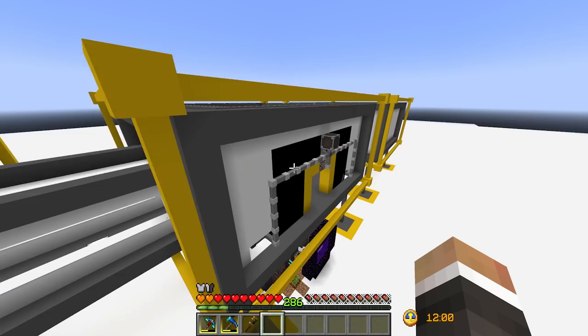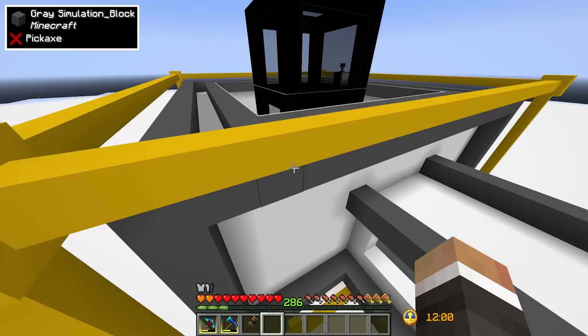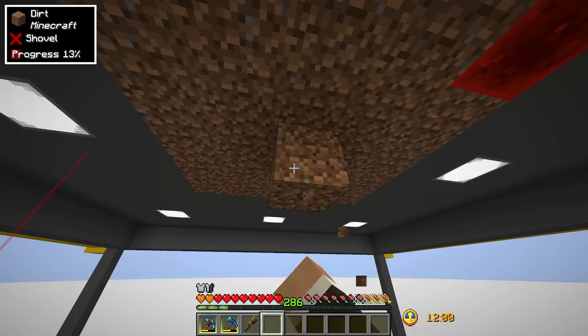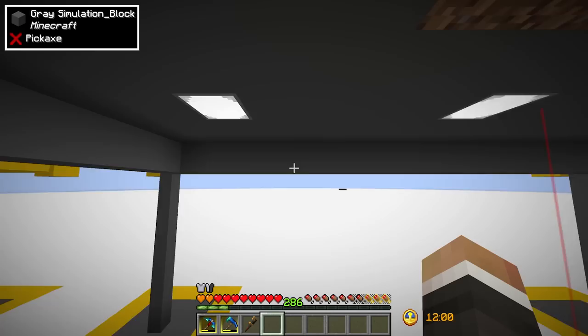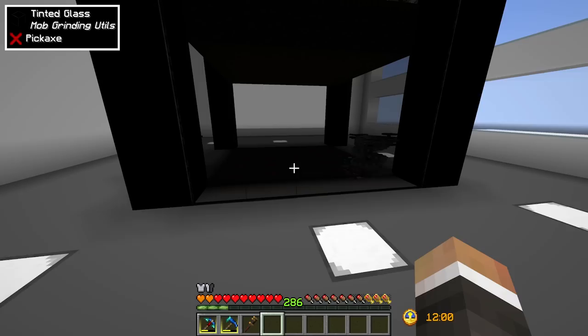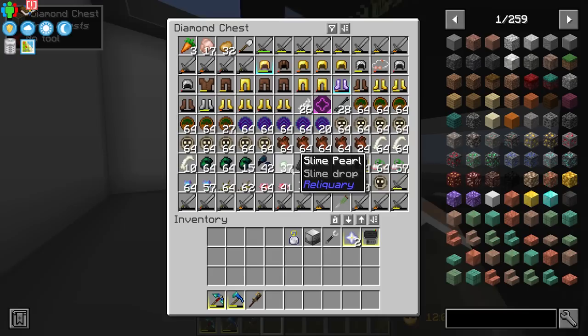The things we need to do today are: optimize the wither skeleton spawner - between streams I moved it down so it's now in the floor. The reason I placed a block of dirt beneath it is that the vector plate isn't blocking all the light, so mobs were spawning slower on the dreadful dirt. We should be able to upgrade the wither skeleton spawner to spawn more wither skeletons.